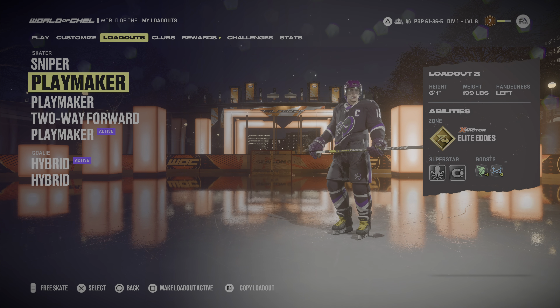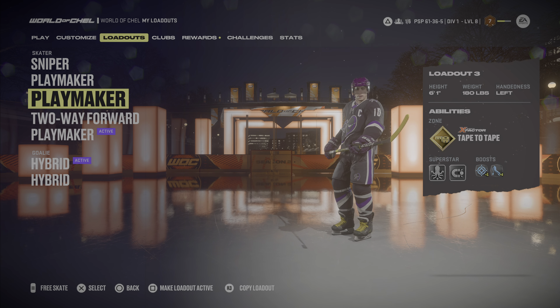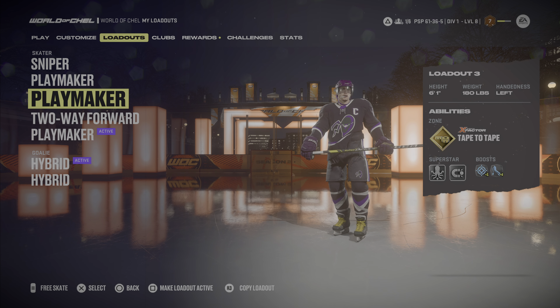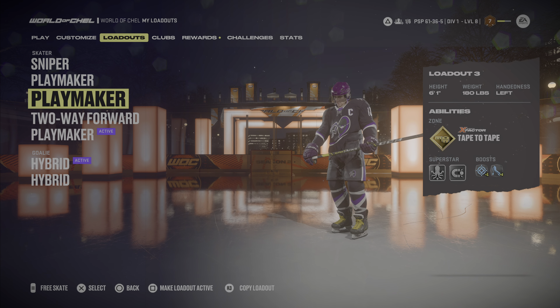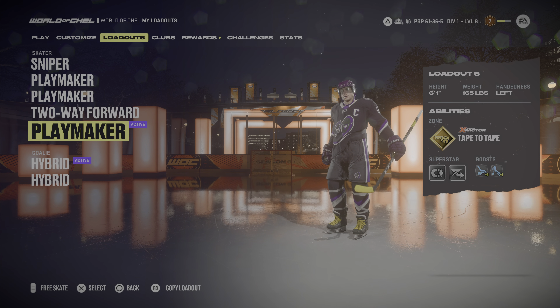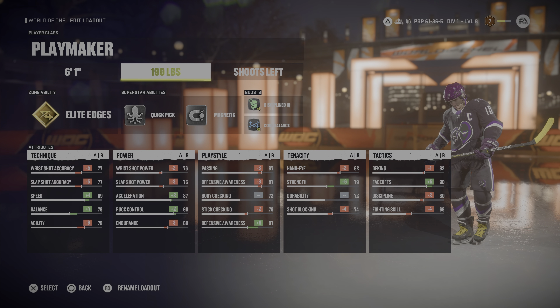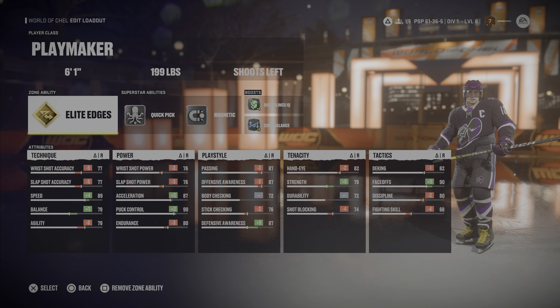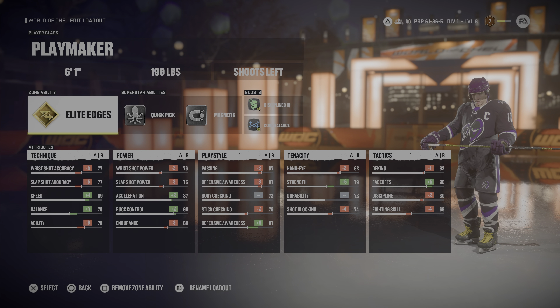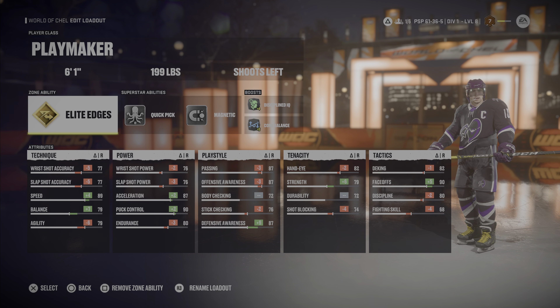Hopping over to the loadouts - I have three of the same just so you guys know - it's the playmaker build we're talking about. I believe this is the best build in the game. I have three different versions for you guys: one is going to be a little bit bigger and more defensive, one is going to be about average so you can have fast speed but also play defense, and then the last one is going to be my super fast build but won't have the best defense.